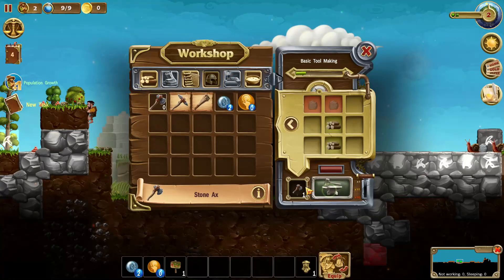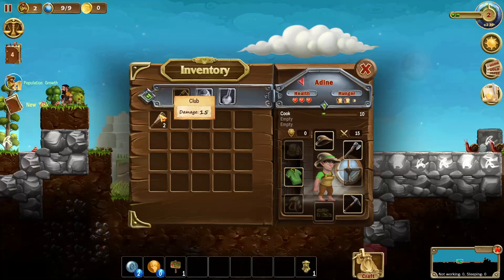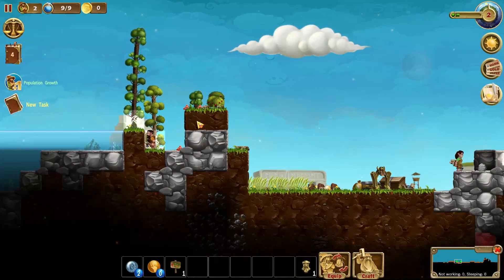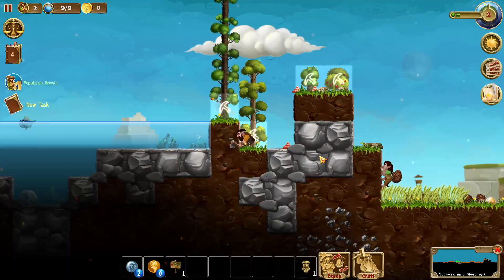We got some of those things there, so first thing I'm going to get him is an axe, and now we're going to build three of those. I'm also going to equip these on our boy Mim, and I'm going to equip this on her — take her hat off since it doesn't seem to work. Mim actually looks amazing, like an absolute beast of a character.